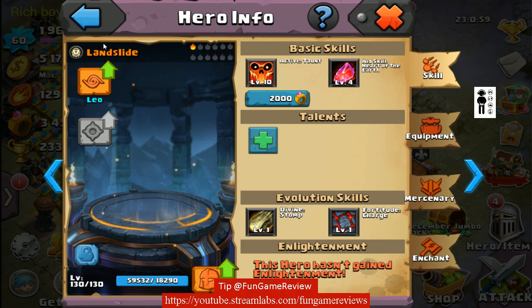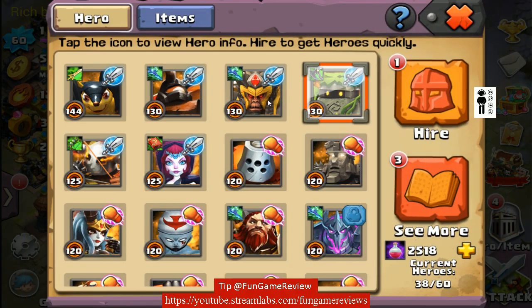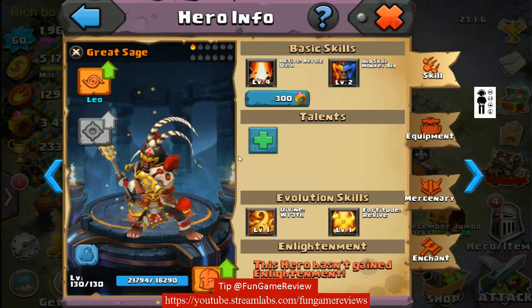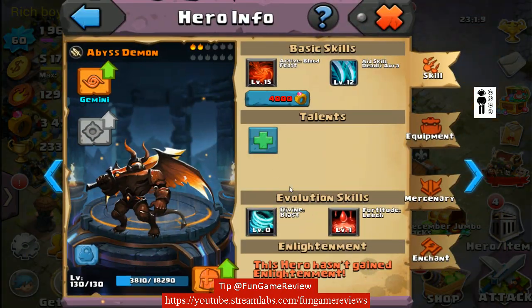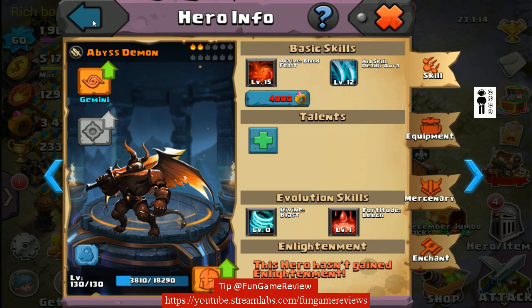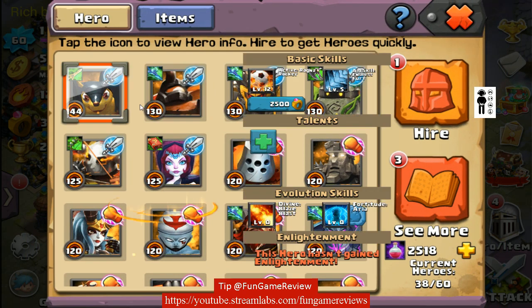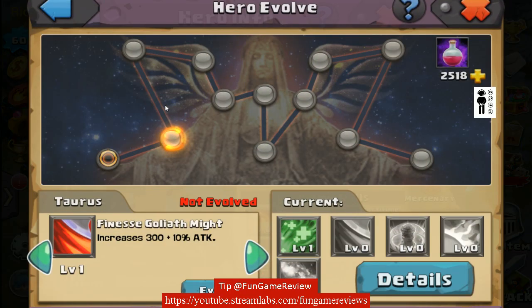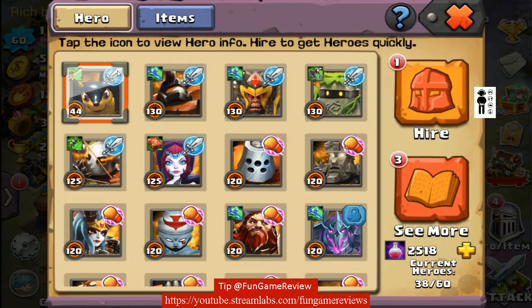Let's start off by looking at his account. He has level 10 right now. At least level 1 Divine on Landslide. He has level 1 Divine on Gray Stage. He does not have Divine yet on Abyss Demon — that would definitely be nice to have. It definitely gives that invincibility for a short period of time, very useful. Not having a Divine on Pangoli is perfectly fine; you don't need it right away. Later in game, you might want to have at least level 1 Pangoli.